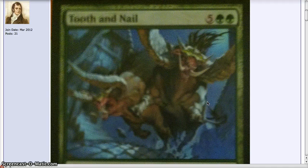For those who don't know, Tooth and Nail was a huge — and is a huge — EDH card. It was also used in Modern as well. Definitely a massive powerhouse card, especially in line with things like Eldrazi.